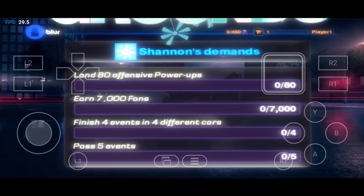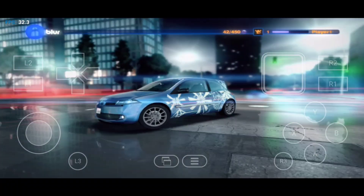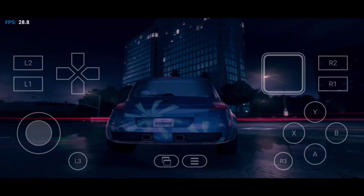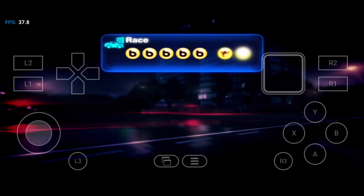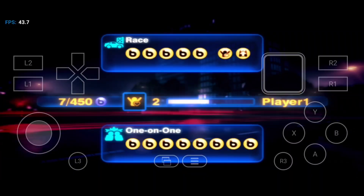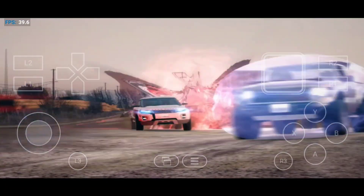Each rival will also have a set of demands. You want to complete them all for a chance to take them on. Beat them in a one-on-one and add their car to your showroom. So you want to earn lights, gain fans, and take on rivals all the way to the top. This is it. Time to step up and enter the world of Powered Up Racing.